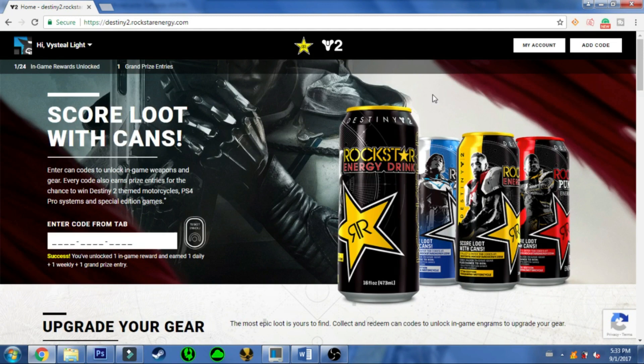If you type in a correct or preferred code, you will be able to log in on your Bungie.net account and create an account on rockstarenergy.com. This account is then linked to your Bungie.net account. The first 24 cans that you redeem will be for in-game loot rewards and for entries to the weekly and grand prize entries.